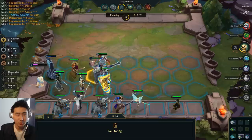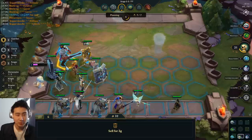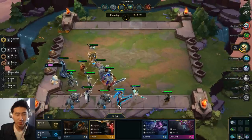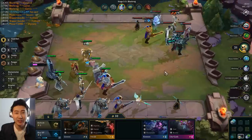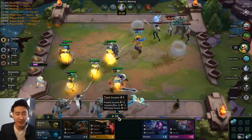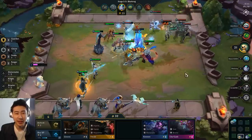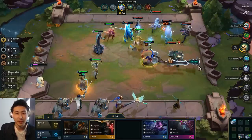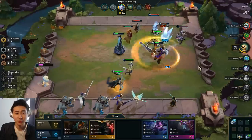Oh my god, we got the beef everybody! I'm at 32 gold. This new three-star Volibear is going to be a very strong add-on. I don't think I need to spend gold right now, so I'm going to hold off and get the interest gold. Remember, don't spend gold if you don't have to — and this three-star Volibear is going to be a great addition to the team.